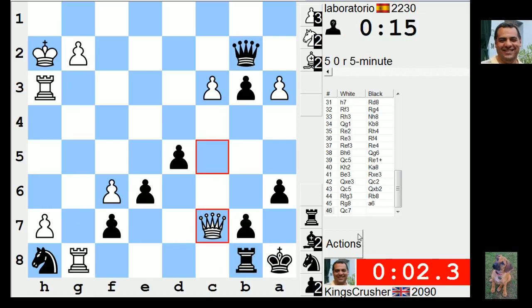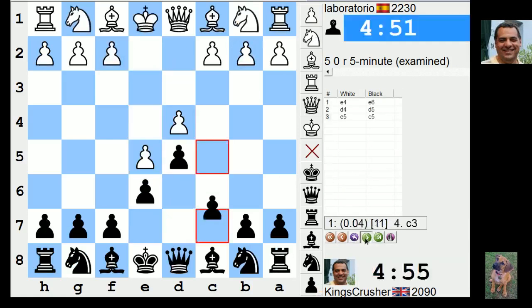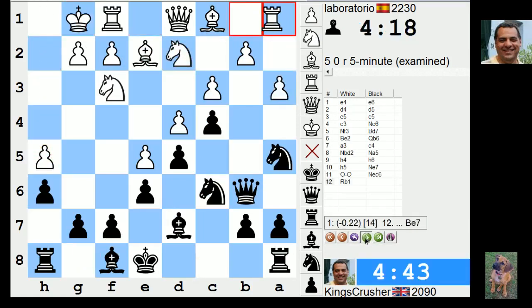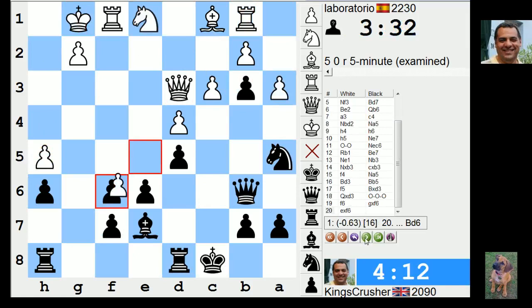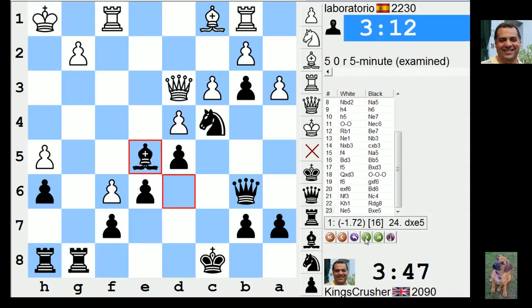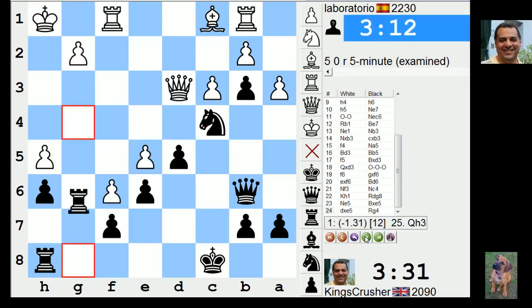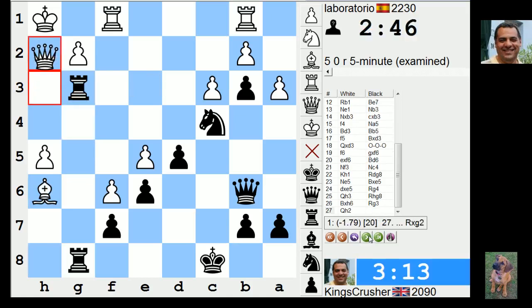Oh wow, okay. I don't know it went so bad. I don't know - that h-pawn was such a runner! Very tough games on the auto pairing. He played like - I mean it looked like I was just taking the air. This looked good yeah. It all went a bit wrong - I knew I was giving the concession but I don't think it was that bad, but it was. What was it - rook g2, apparently it forces things.